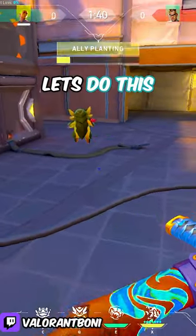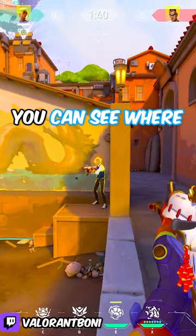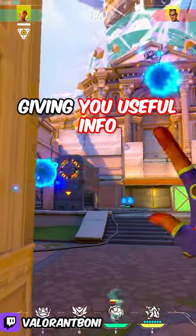Gecko guide in under 30 seconds, let's do this. When using his flash, you can actually use it as a Recon Dart. When it flashes people, you can see where people are being flashed from, giving you useful info.